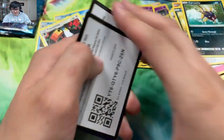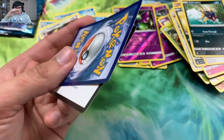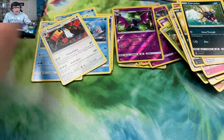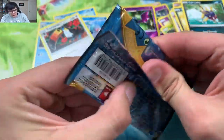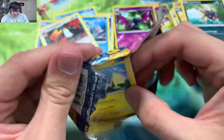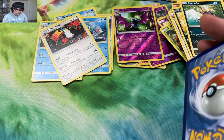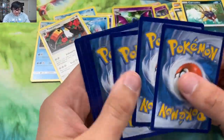We got two codes remaining. Let's guess it — Pikipek, Rockruff — and here is a Pikipek code for you guys. Last pack, can we get a pull to end the glass pack? These were not very good, but I can't complain because I got some new cards for the master set. We need that last pack magic. Pokemon Company, you can't just do this to me — your boy is so used to getting pulls that it's wacky if I don't.